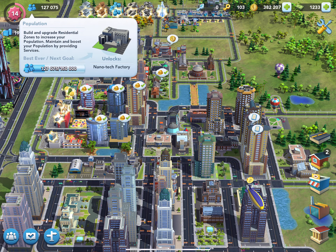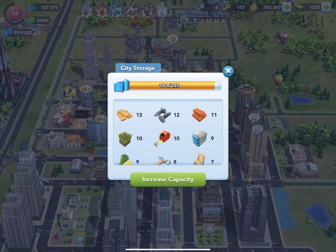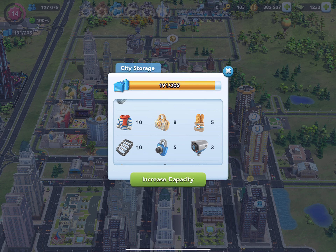Continuing in the upper right-hand corner, we have our population, their happiness, and your city storage. City storage is a major pain for most players — you never seem to have enough. It shows you your raw materials at the top, the items you've manufactured in your shops, and then specialty items. This first group is for my Parisian expansion, and you need these to upgrade your residences. The lower bar shows how much you need to increase your capacity; I'm at a level where I need ten of each.